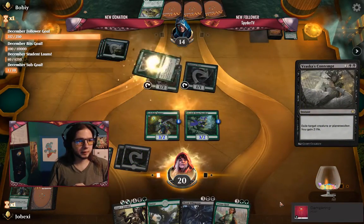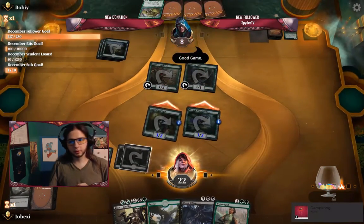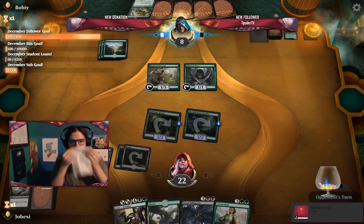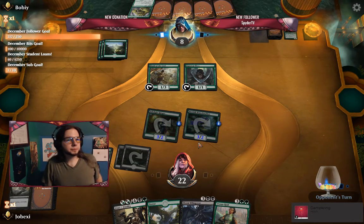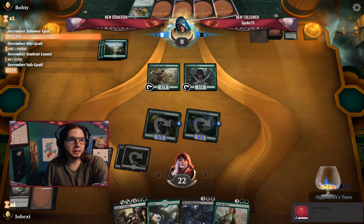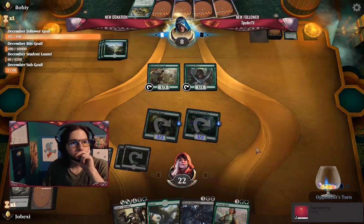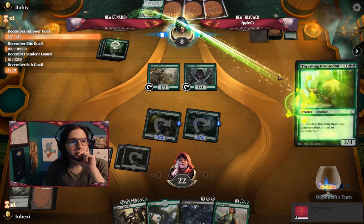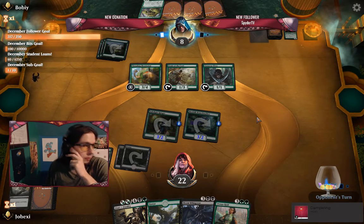This is a race, after all. Anytime I can get rid of something... and my opponent says good game. So that seems to have been the right choice. And if I need to, I can Finality, but I don't think I'll need to. Opponent can bring in the Nullhide Ferox anytime they want, but they don't seem to want to do that.